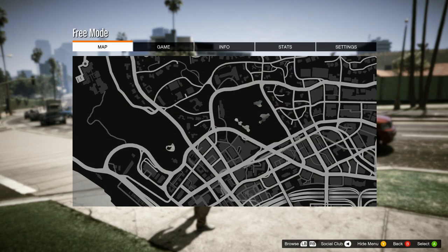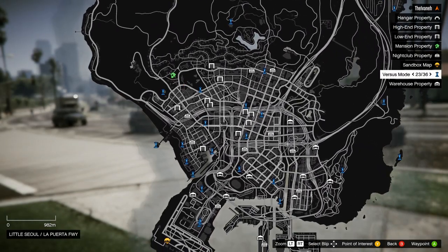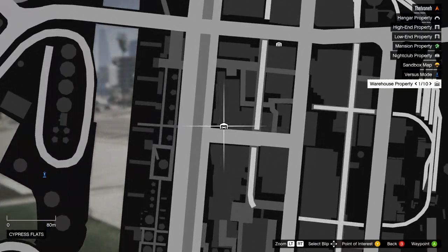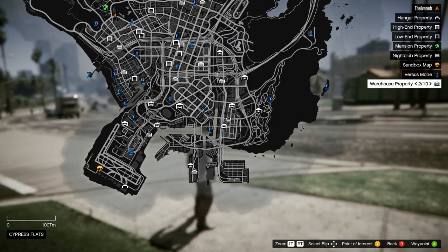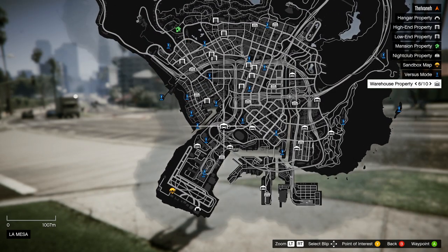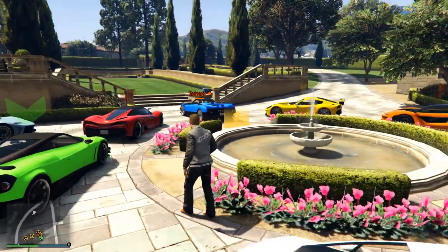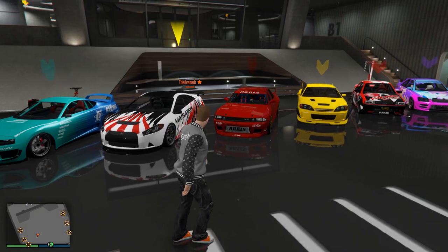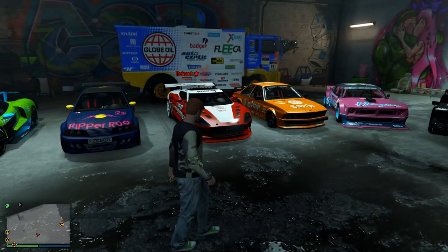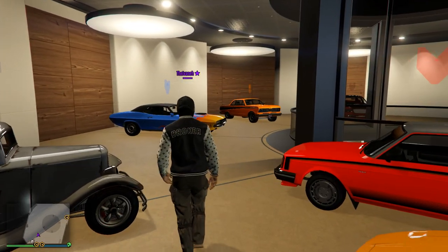Properties are now available in the Avani Community Server at a vast number of locations across San Andreas. These personal garages can be accessed at any time in free mode, except during active sessions, and can be used not only to store your exotic collection of rides, but also upgrade, tune, and customize them to perfection. Place your hottest supercars at the city's finest mansion, take your tuned-up JDM rides to a nightclub, fill up a warehouse with high-speed racecars, or show off your collection of executive rides and vintage classics at the office garage.